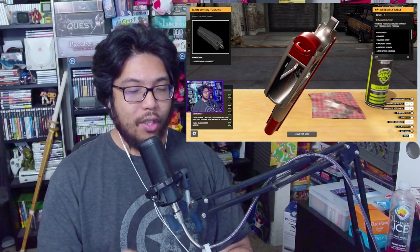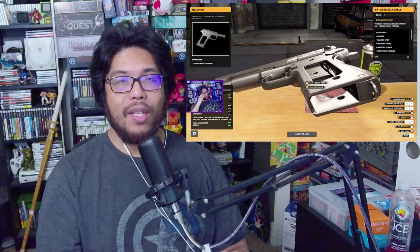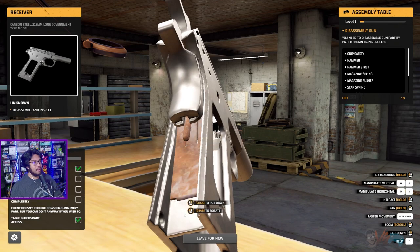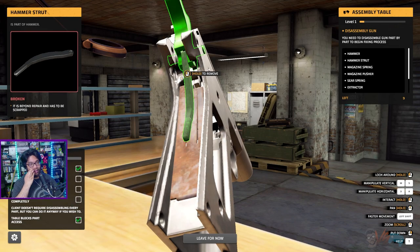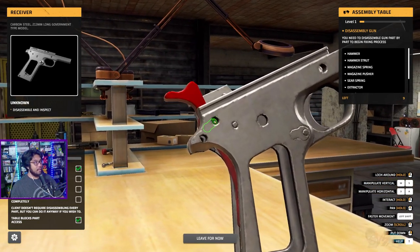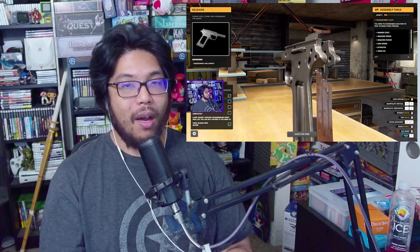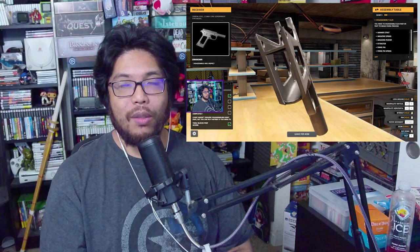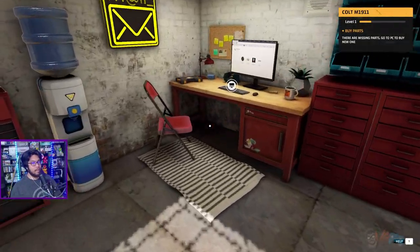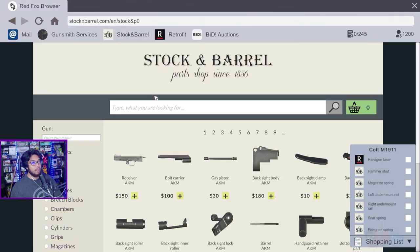Gameplay basically boils down to three things: doing jobs to get money, upgrading your gun collection, and some side stuff. Let's talk about jobs first. You earn money through requests on a computer - people send you jobs, you scroll down, see which one you want, how much money you'll get, and which gun you'll be working on. You'll disassemble the gun, clean it, oil the parts, and modify it to the customer's liking - maybe a new stock, a scope, a rail, or anything like that. You buy all these parts on the computer. There are also paint jobs, lathing, and woodworking.